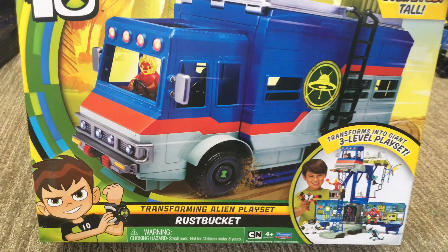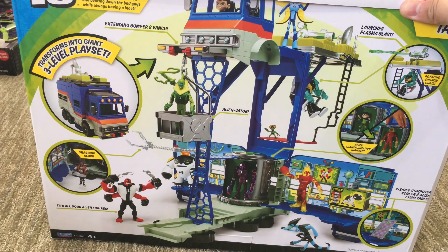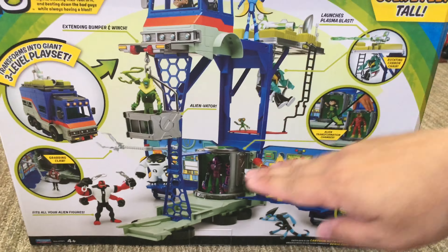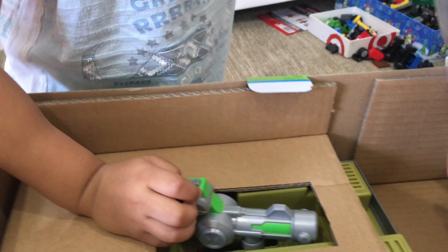Alright, now it's time to open the Rust Bucket. It's Ben Tennyson's grandpa's RV that they used to drive across the country while they're catching aliens, or fighting aliens. And it turns into this cool multi-level playset. So let's open it up — it's the vehicle! Oh yeah, it's got a little bag.